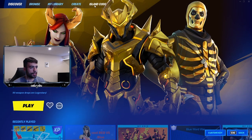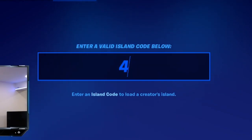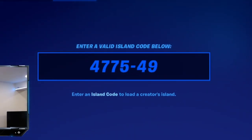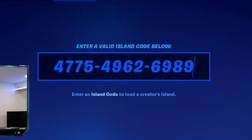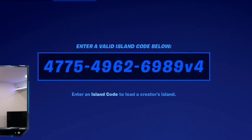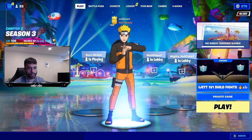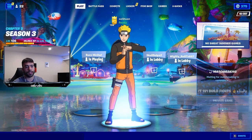So we're going to go back over to Island Code. For this code, we got to put in 4775-4962-6989. And then at the end, you want to put V4, because this is version four of the map. Go ahead and put that in, click enter. If you see this XP icon, it basically confirms that this is working. All I got to do is click play, and now we can load up into the match.